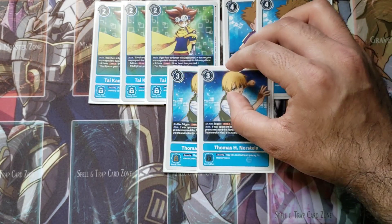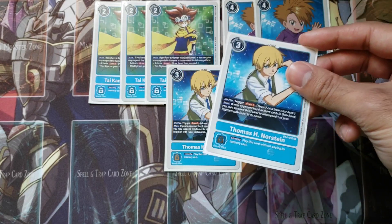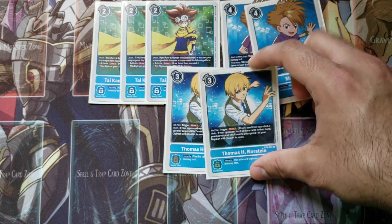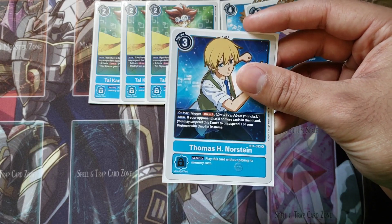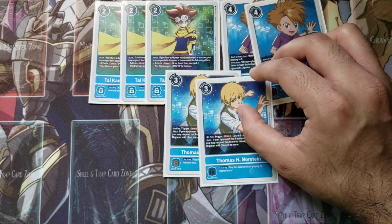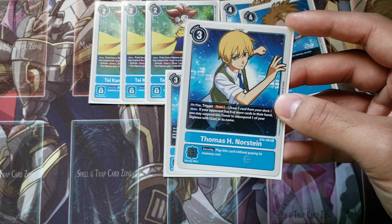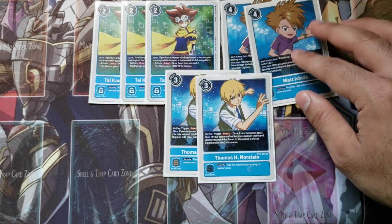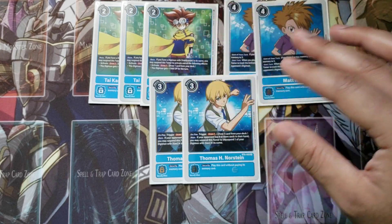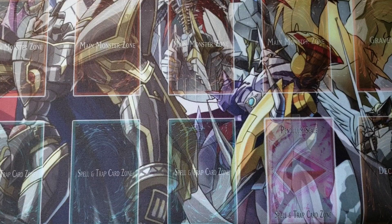Since I'm playing the Gaomon package, I'm playing two copies of Thomas H. Norstein. On play you get to draw one card — kind of like a Goblin — and he's a three-cost tamer. His other effect: if your opponent has eight or more cards in hand, you can suspend this tamer to unsuspend one of your Digimon with 'Gao' in its name. The cool thing is the only condition is your opponent having eight or more cards, so even without a Gaomon on field you can suspend him to unsuspend All Force.